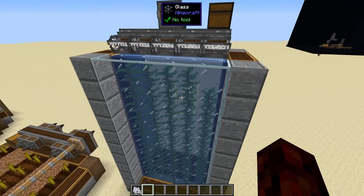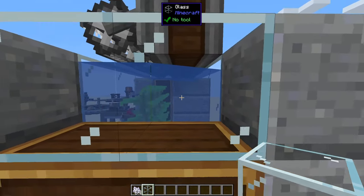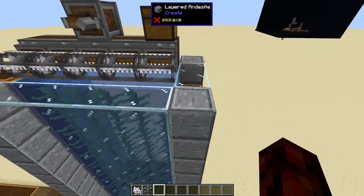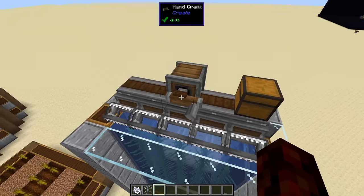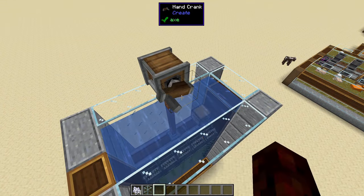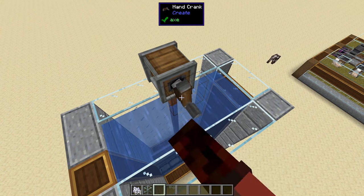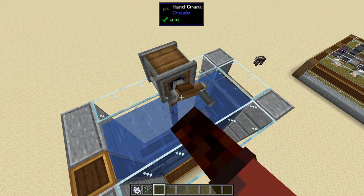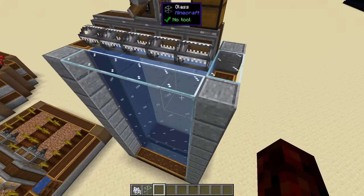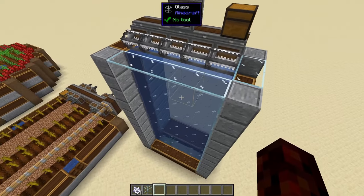This next one is a kelp farm — same design. Basically, we have water source blocks where the kelp is growing, and then non-water-source blocks over here. The reason we need those is as it goes down, we need an airspace for the linear chassis to travel in. Using the mechanical crank — a way to do things by hand — you can see it traveling down. Then it'll stop at the bottom and place itself. I can hold shift and right click to pull the whole machine back up with the hand crank. This is probably one of the first farms I'd recommend making, as having a ton of kelp is super helpful for all that belt work.